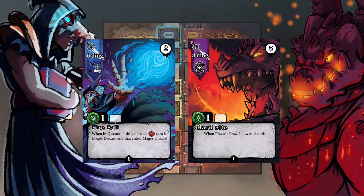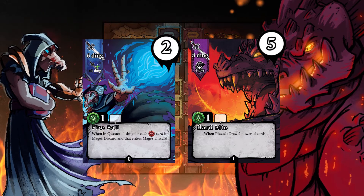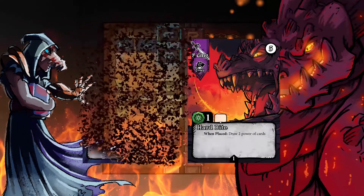Don't get too cocky. Some cards are faster than others. You may think you have the upper hand, only to see your opponent's card is quicker than you can say Kobo.